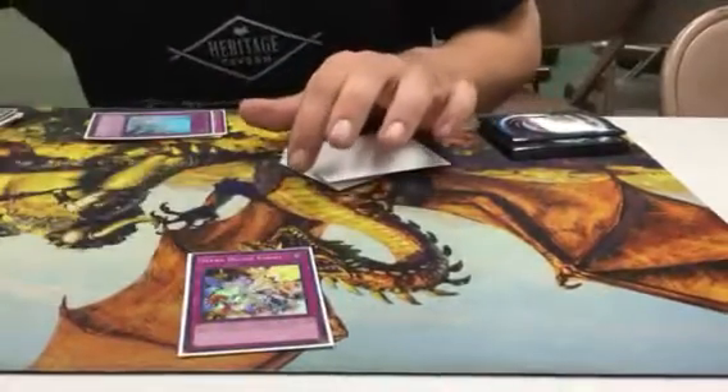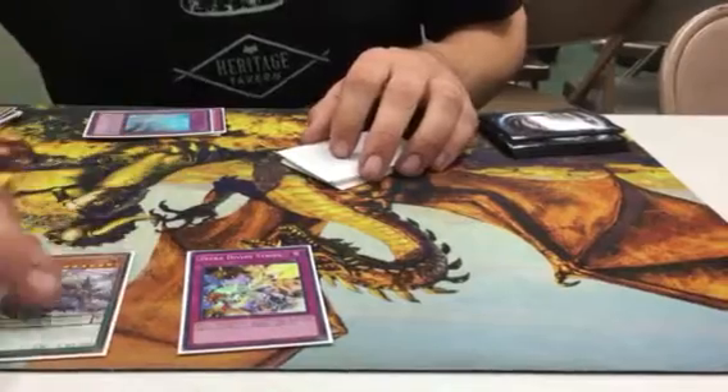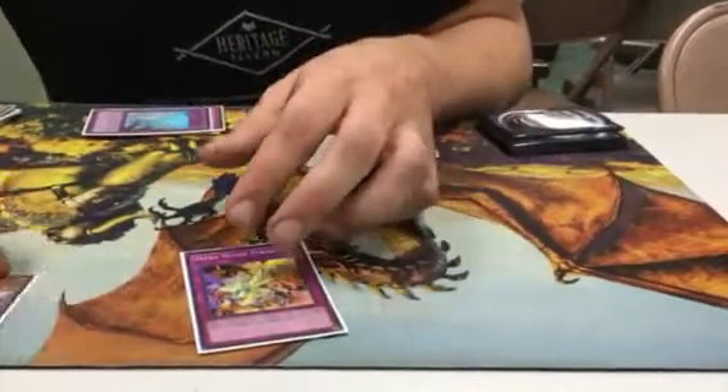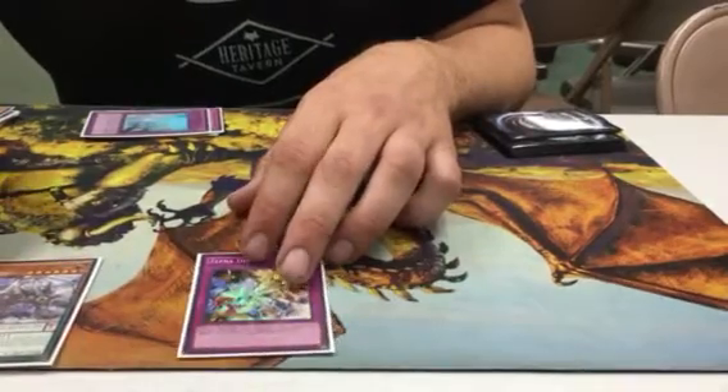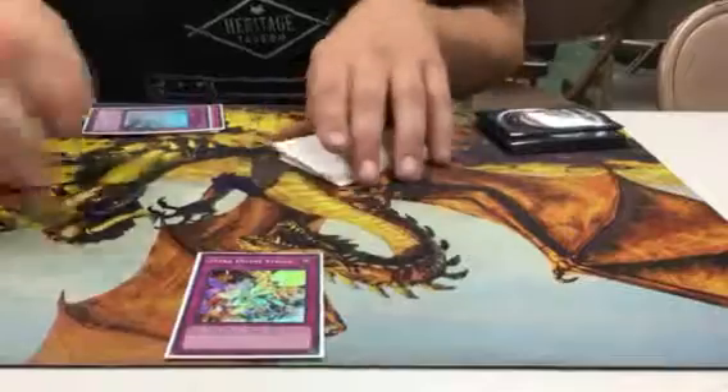Play one Zephyr Divine Strike. You search it off Zephyrnu. You don't want to play more than one, because you always want to be searching it — you don't ever want to open it, because you want to open your combo pieces. But he can search any Zephyr or Yang Zing spell or trap. So that's pretty great. Just the one Strike.